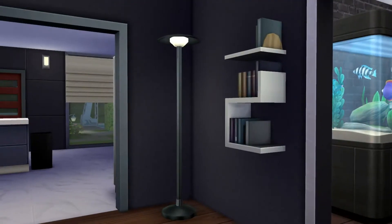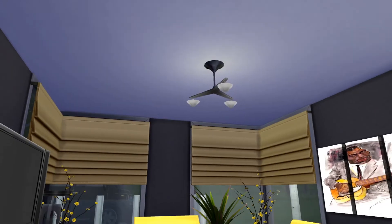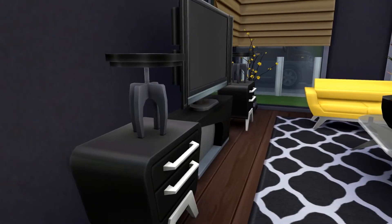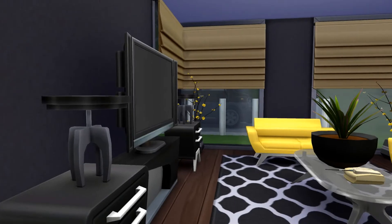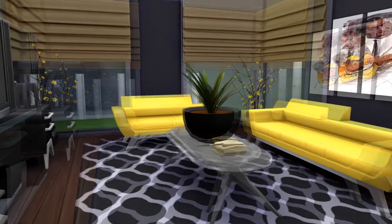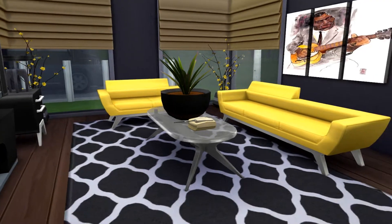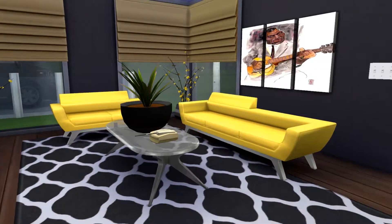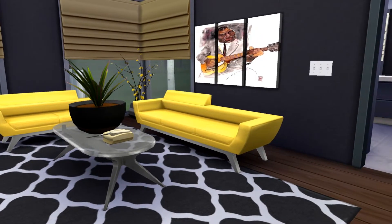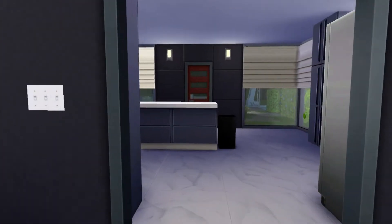Coming into our living room area — we have a little bookshelf on the wall, a lamp to light up the space, a ceiling light for the room, lamps, a flat screen TV to entertain, centerpieces and flowers to decorate, and a rug. Everything is color-coordinated; it's really nice. We got a telephone and a little painting — I don't know who it is but it looks really nice.